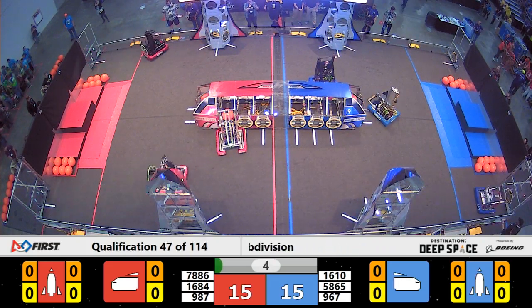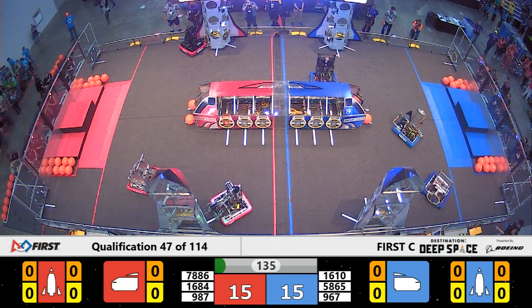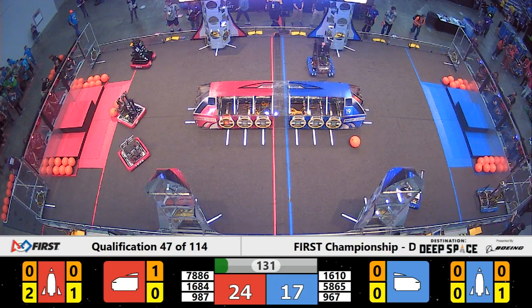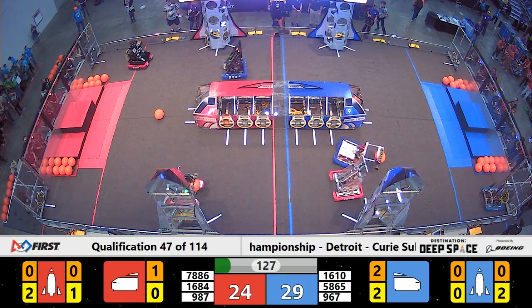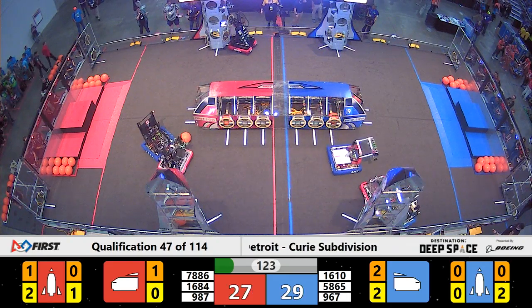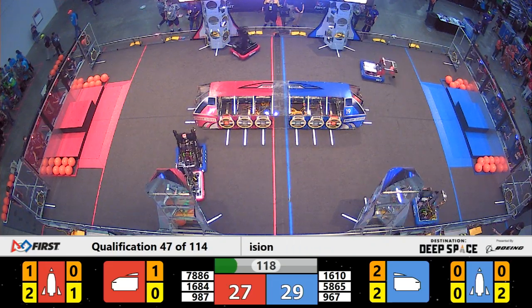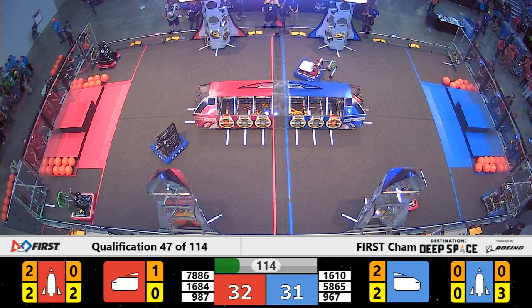Meanwhile, Droid is trying to do the same on the side of the cargo ship for Blue. It is now time for our teleoperated period — the sandstorm has been lifted. It is now time for these teams to see and do as much as they want. Chimeras are going back and forth, placing hatch panels from the human player station onto the rocket. They're going to try to get that ranking point that can only be earned by completing a rocket during match play.